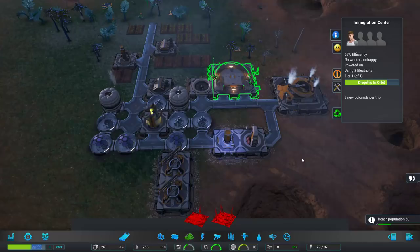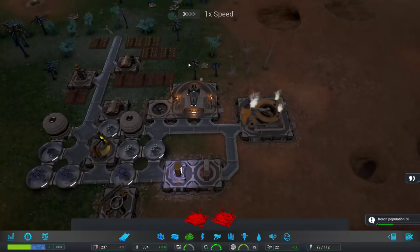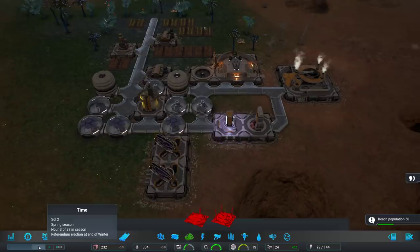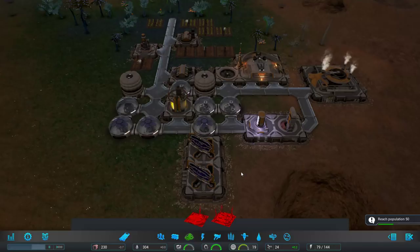25% efficiency — three colonists per ship. I think at max efficiency we get about seven per trip. The story is: we've got this colony, and there's a big colony ship in orbit. We were sent down here to get the planet ready — tons of people are living in the ship in orbit, and that's who we're trading with. There's also a referendum. We've got it set to every three souls in the sandbox. We have to make sure our people are happy enough that we get re-elected.